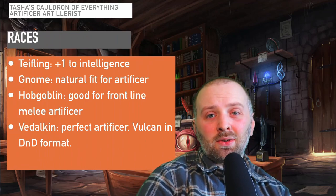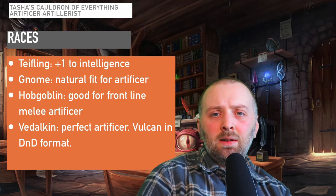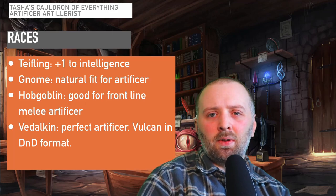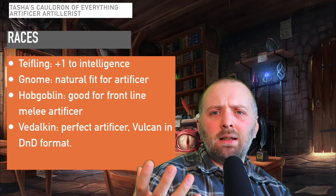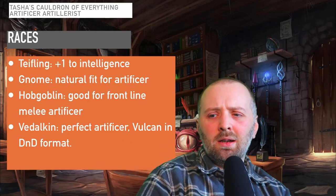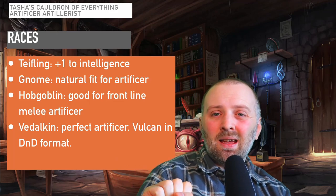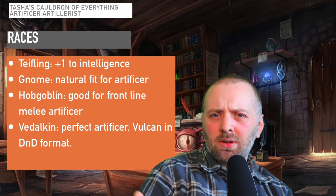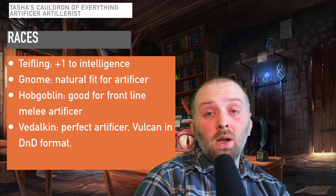Let's move on to the races. From the Player's Handbook, I would say the two best races are the Tiefling and the Gnome. The Gnome is a natural fit for the Artificer because it has lots of themes of tinkering and creating mechanical items. The Tiefling gets a natural boost to Intelligence — not as good as the Gnome which gets plus two, the Tiefling gets plus one — but it's still a welcome addition, and resistance to fire plus a couple of extra spells is never going to harm anybody.